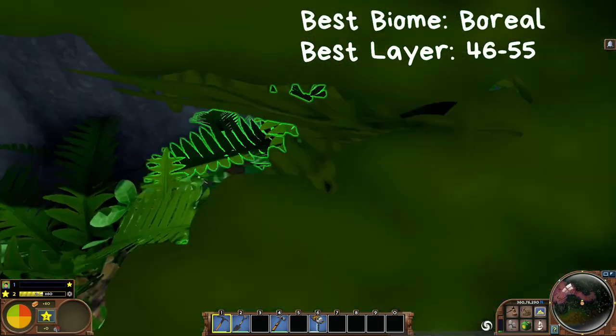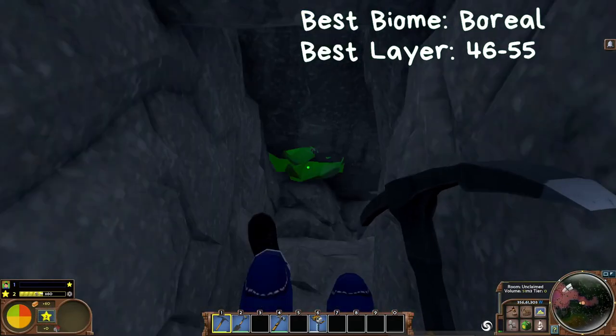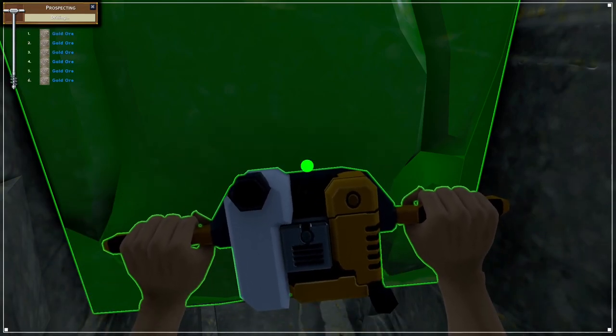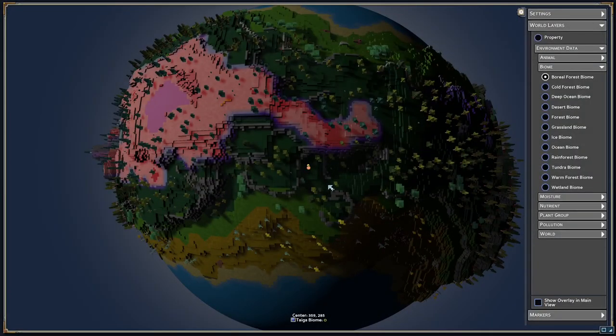I start by finding a really high point and then digging a tunnel or a staircase into the side of the mountain. A rock drill is an extremely useful tool here, but if you don't have one then it's important to just keep digging and not give up. On occasion, check the map overlay to make sure you haven't left any of the biomes.